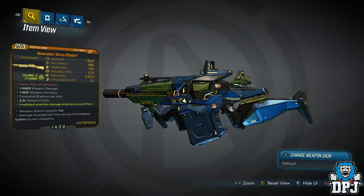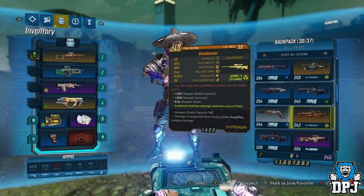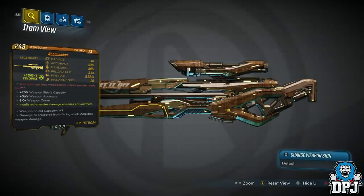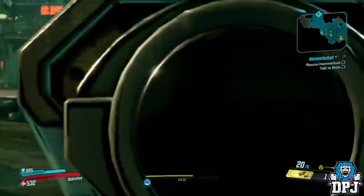The second weapon these drop is the Wood Blocker sniper rifle. This Hyperion sniper also packs quite a punch. Now although I'm not really a fan of snipers in this game, this is definitely one of the best I've had so far.